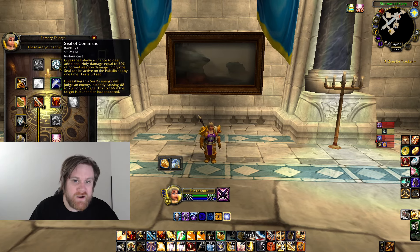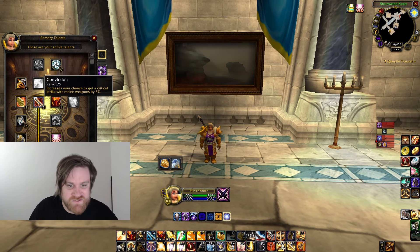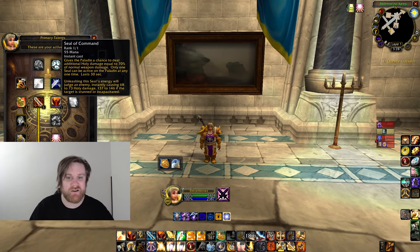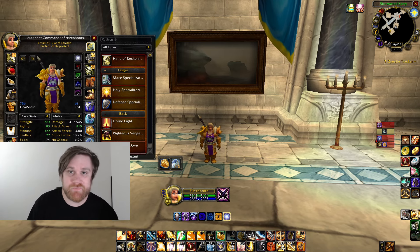The reason I take Seal of Command is: one, you can seal twist with it — you can stun someone for a big Seal of Command judgment and it can crit pretty hard, maybe 1200 or even higher with the right gear and trinkets. Twisting with martyr and righteousness is probably better, but a lot of the time you'll be using Command for your auto attacks to get that proc and for the stun judgment. With martyr and command you get four hits when you swing on a twist, so I think it's really nice to have that option.